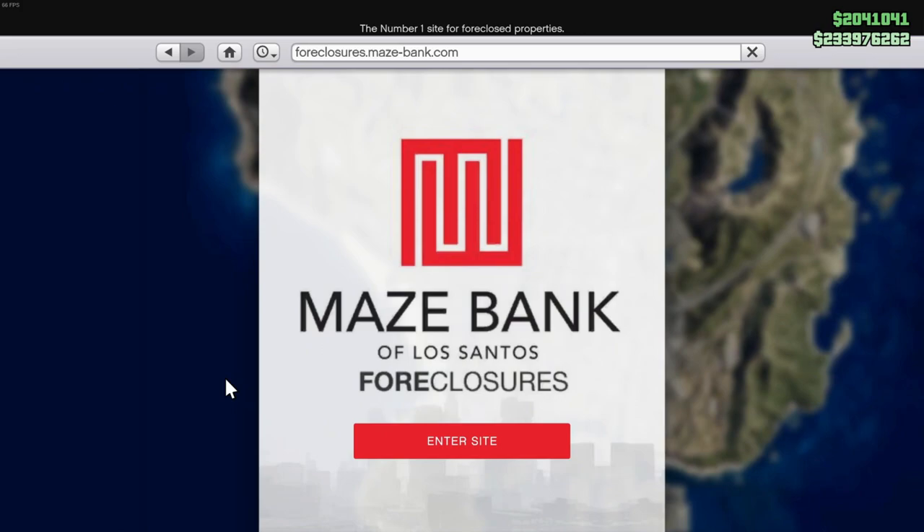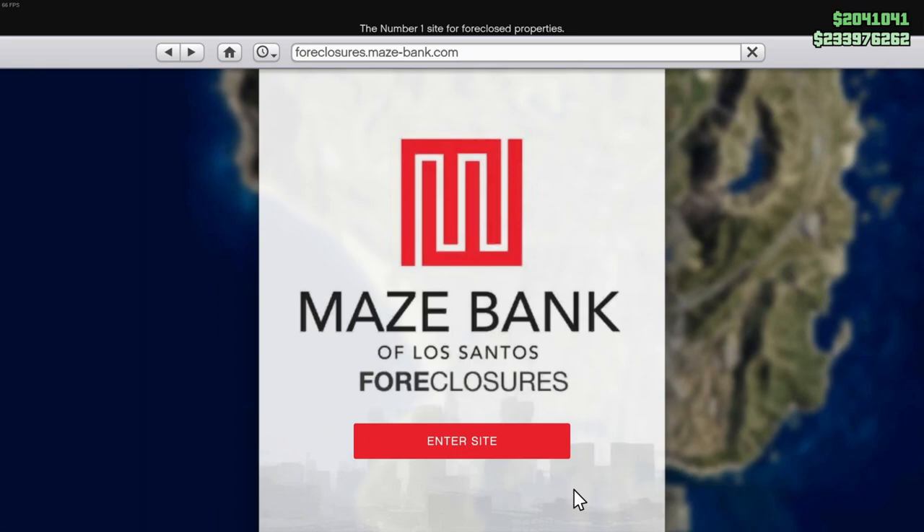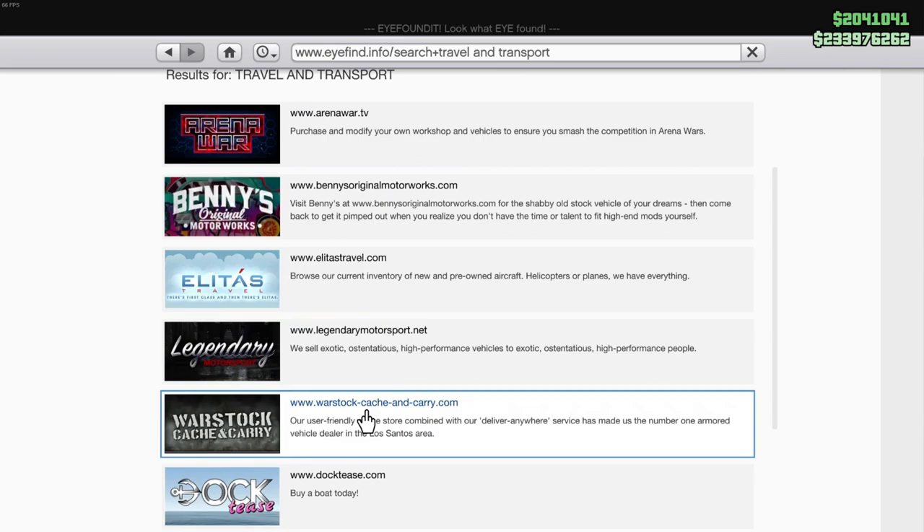Go to Money and Services and then go to Foreclosures Maze Bank. Enter the site and purchase yourself a nightclub — this is the one that I have, but you can get one as low as 1 million and 80 thousand dollars.